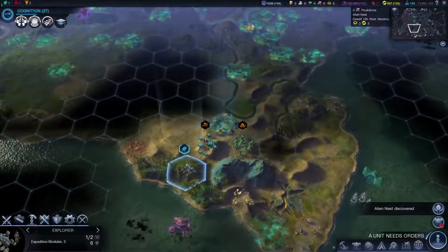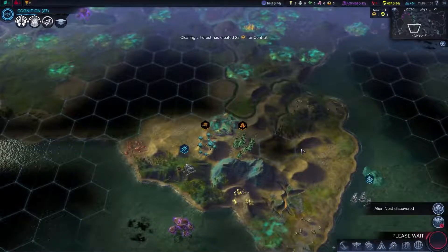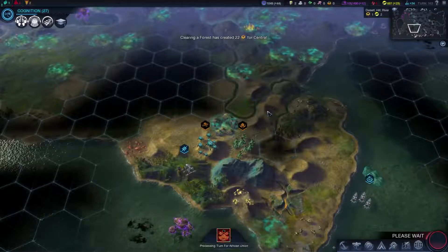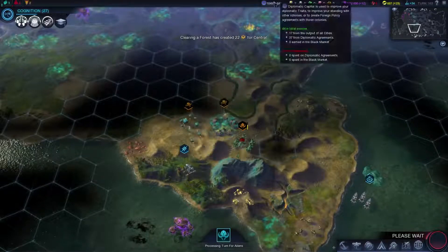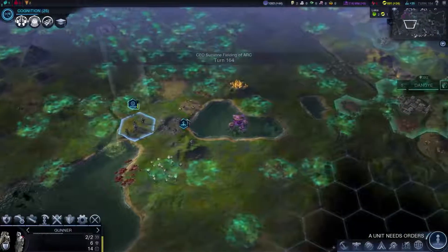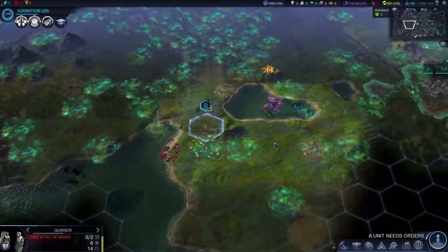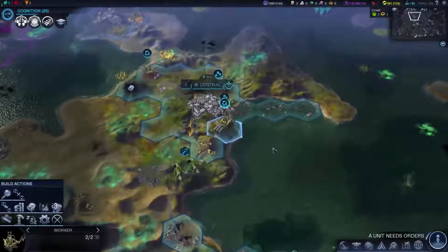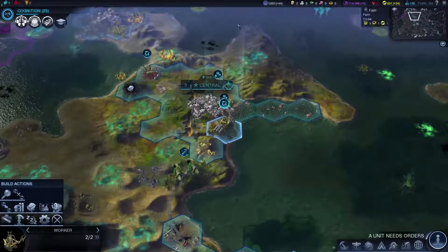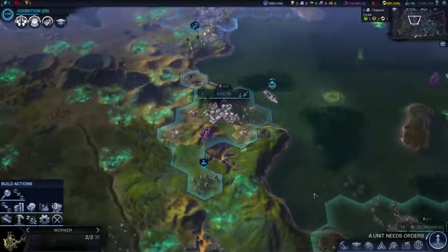There's an alien nest — let's have you fortify there; maybe you can pick up some easy science for us. We are picking up plenty of diplomatic capital and we're going to be able to actually purchase something. It's kind of looking like maybe 20 turns before we go to war, but I think we're probably going to go as soon as this cruiser is built. That's my plan.